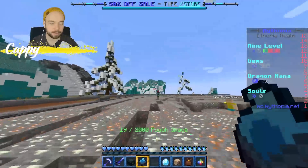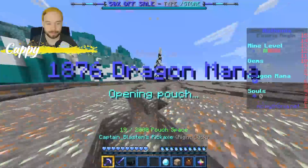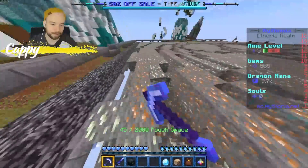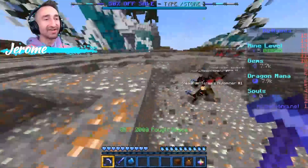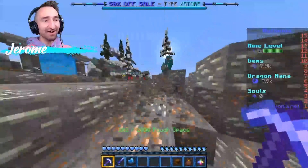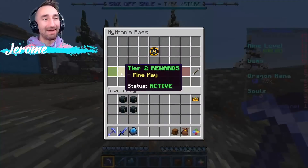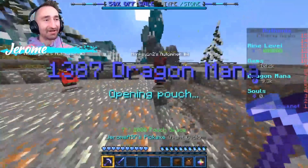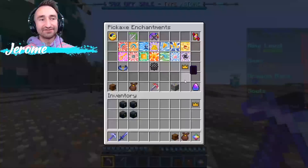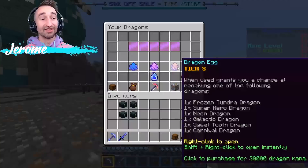I just got a gem pouch — actually it was a mana pouch. Because I had the battle pass, I just got up to tier number two. So slash pass — for completing that it gave me a small mana pouch, and my tier two reward is a mine key. I have 10,000 dragon mana, and the different egg costs are 10,000, 20,000, and 30,000. I'm going to save up for the 30,000 legendary.